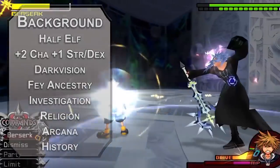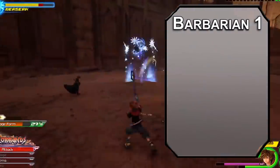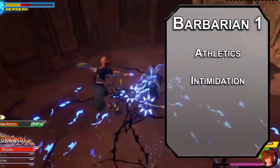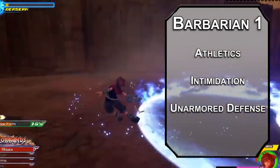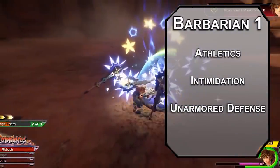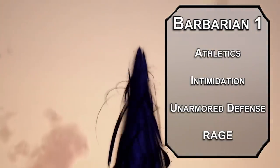That name sucks — I'll think of a better one. First level barbarians get to pick two skills from the barbarian list. Athletics and intimidation are absolute musts for an angry boy. You also get unarmored defense — for a barbarian that means your AC is 10 plus your dexterity and constitution modifier while you're not wearing armor. Black coats don't offer much in terms of protection, but they also won't weigh you down. More importantly, you can go berserk with a rage, giving you advantage on strength checks and saves, extra damage with strength-based attacks, and resistance to bludgeoning, piercing, and slashing damage. Keyblades should be slashing, I think, even though they look like they should be bludgeoning.